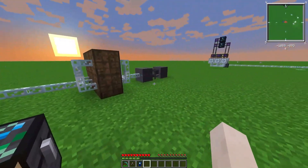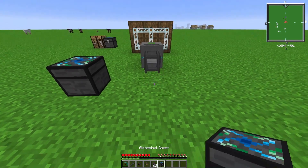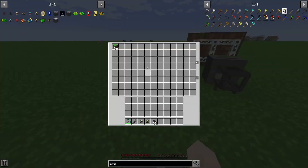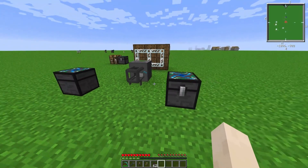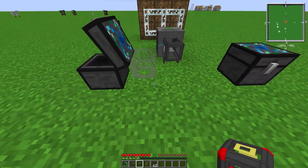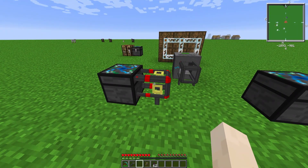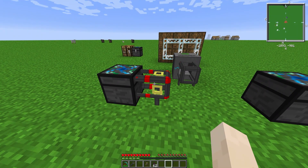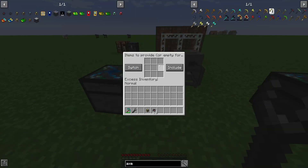Now we'll get on to the pipes. We're going to start with the provider pipe and the supplier pipe. Basically what these are going to do is transfer these grass blocks from this chest to this chest. If you want to interact with this pipe or change any of the settings, you have to right-click it with a BuildCraft wrench.